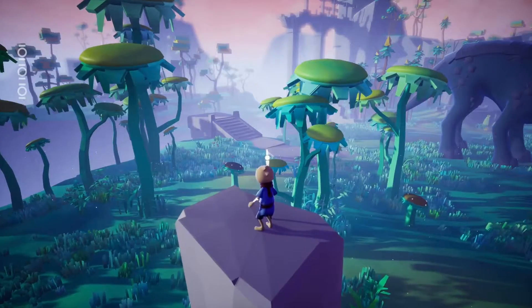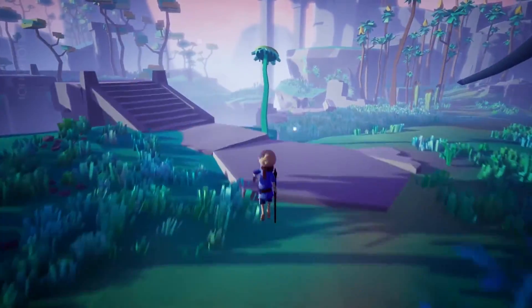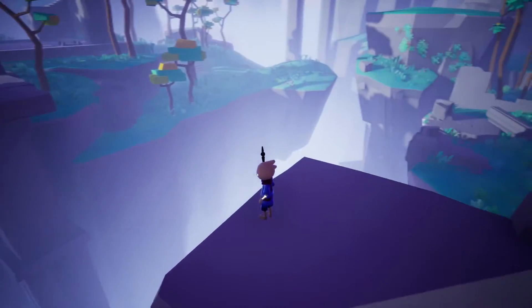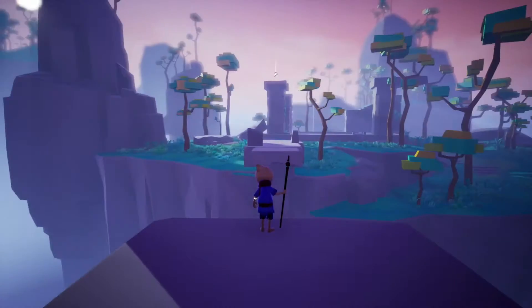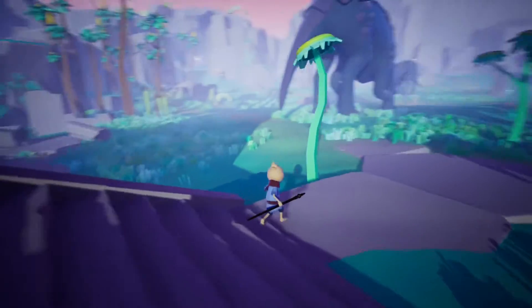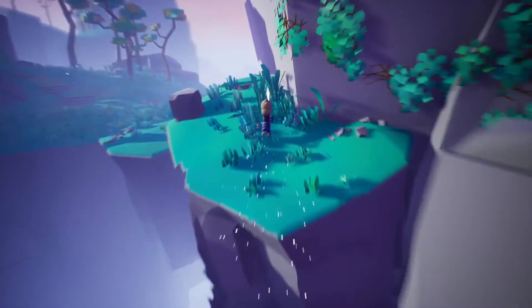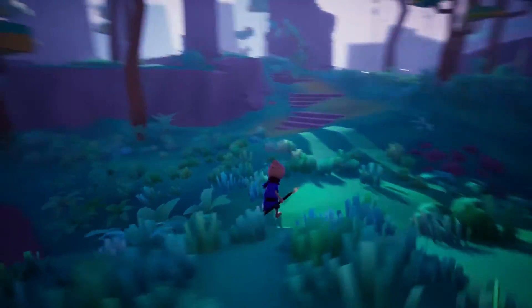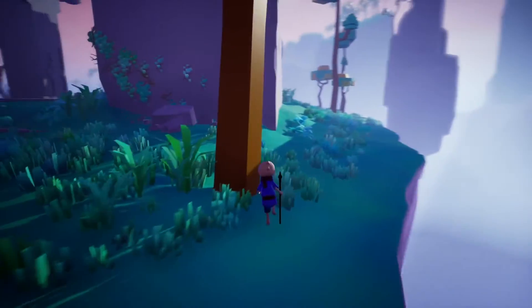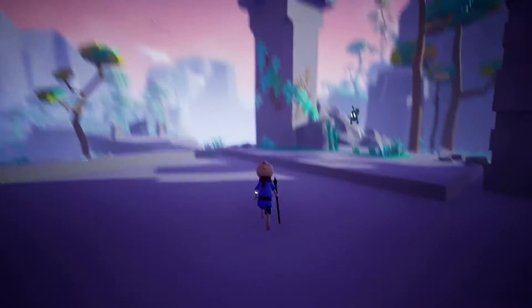Hardcore parkour - that would have been a bad idea trying to go underneath down there. That brings us up to 89 percent. There's a sneaking suspicion that there's probably a glyph and an orb over there - 11 percent feels like a lot to get from one thing. So let's be on the lookout for a glyph hidden behind the rocks, or maybe we activate a puzzle which gives us some percentage, and then the orb gives us the rest.